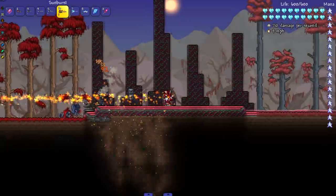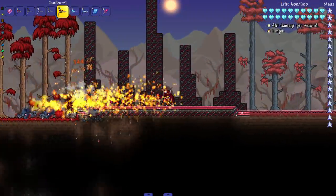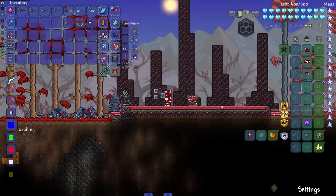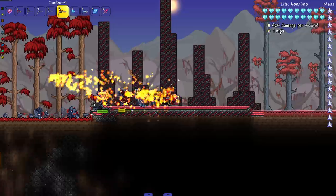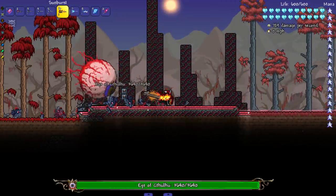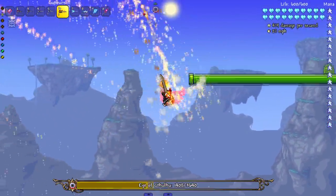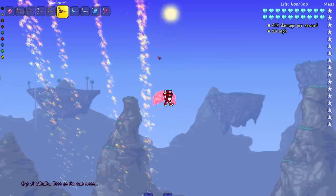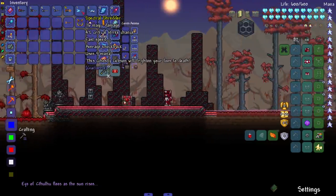Next up we have the Sunburst. Taking a little piece of the sun and shooting it at people - very nice. I don't know if this one's boss worthy. It killed the werewolf pretty fast, but I don't know - maybe single target boss worthy. You can see the damage anyways.